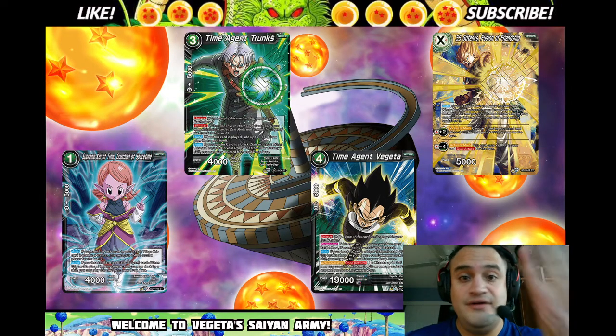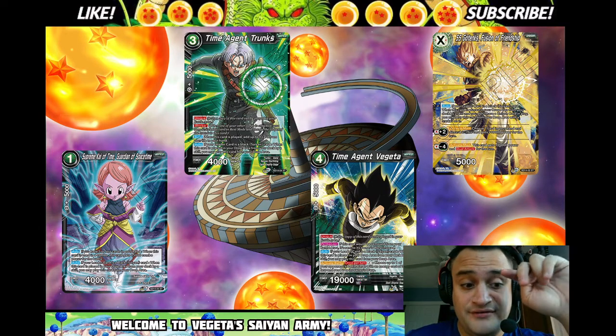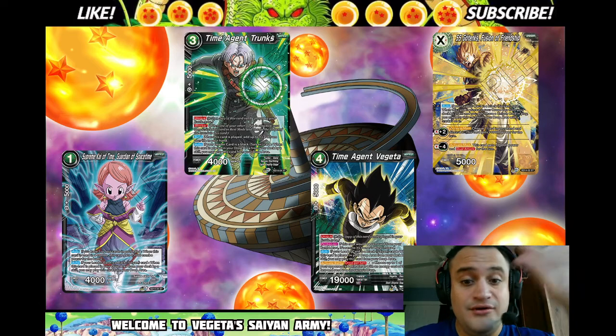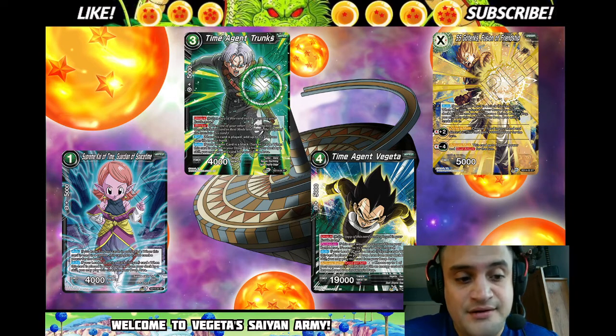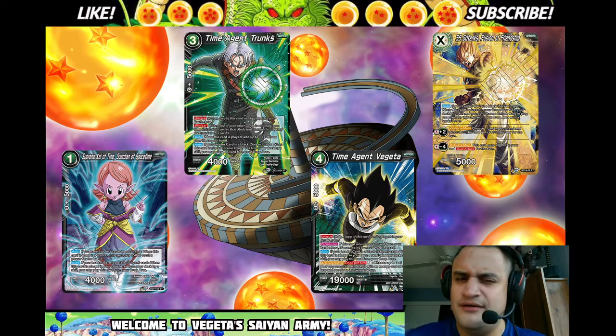First things first — four of each, okay? You're starting to build this. The best thing you can do is just go to TCGPlayer and buy two of the Vegex Saiyan Wonder starter decks. You do that, you're golden. Or you can just buy it in singles on TCGPlayer if you can't find it. I think it's a little more value if you buy the two starter decks — about $22 each.